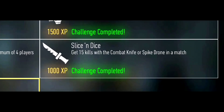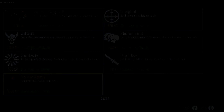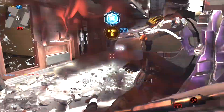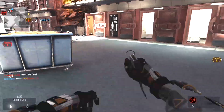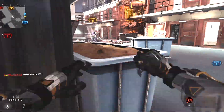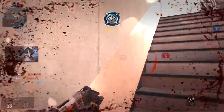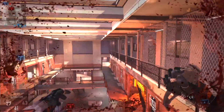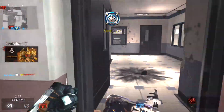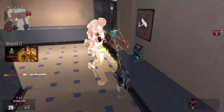The last challenge is Slice and Dice — you get 15 kills with a combat knife or a spike drone in a match. The combat knife is just the regular knife you can find on a class with no secondary weapon. I recommend creating a class just for this purpose and playing a match where people aren't really focused on getting kills. Equip Overclock so you can move faster, Low Profile so you stay off the radar, and Blind Eye so you can't be seen by enemy scorestreaks.